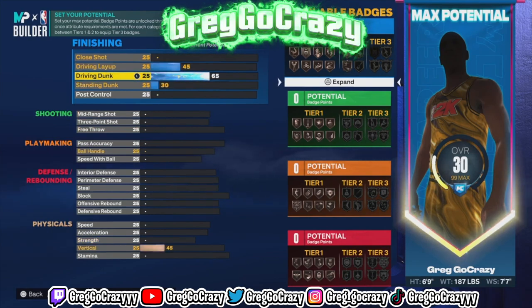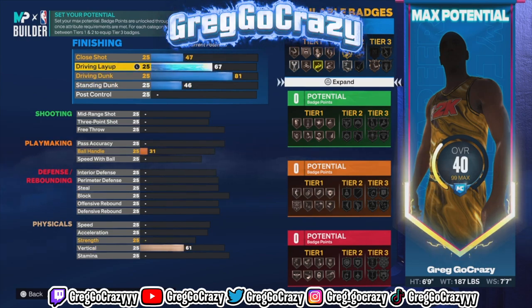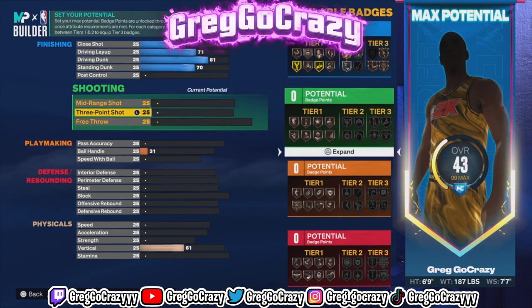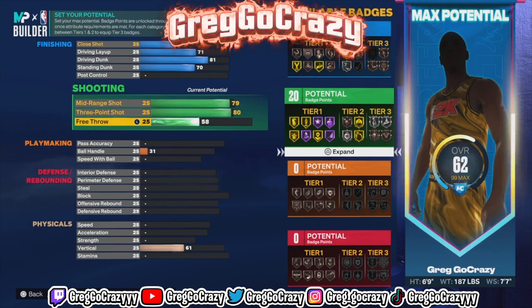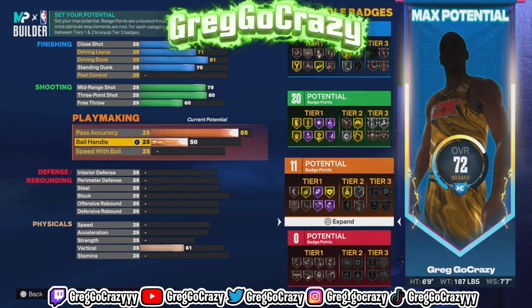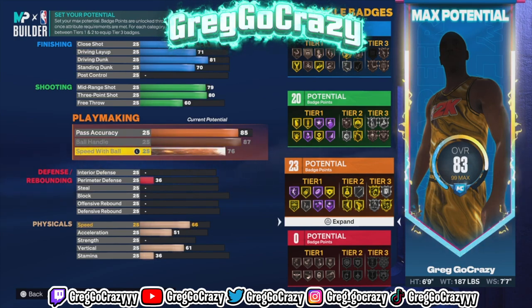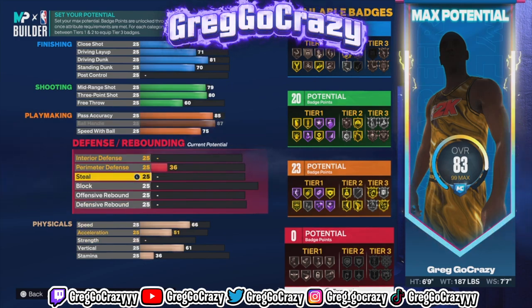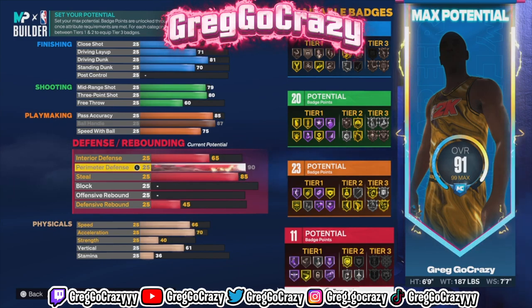Now when I tell you I perfected this build, I perfected this build. If you want a build that can still dunk on people without the contact dunks, and you can still do a little bit of everything but the defense, and it's better than any other 6'8" or 6'9" defensive build that most people make — this is the best 6'9" as of right now in the game. Follow these stats exactly. You get 12 finishing, 20 shooting — 20 shooting is really all you need. You see you get a 79 mid; when you put that mid-range at 79, you put that 3-pointer at 80.